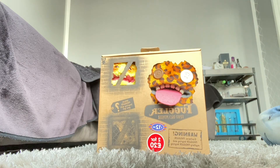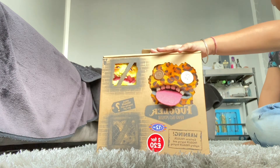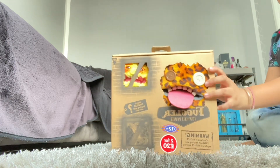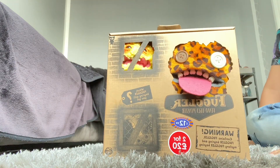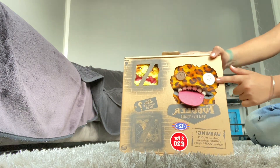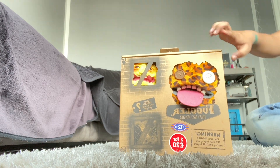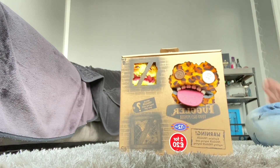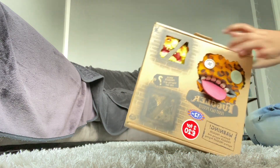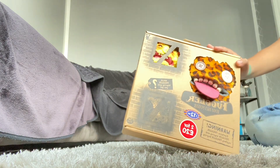Hello guys, welcome back to my YouTube channel. Today we are unboxing something special. It's a three-pack Floafer, and this one comes with a special Floafer — the leopard ooga booga, which you can only find in the triple ones. It also comes with a grin grin keyring and a mystery keyring, so let's get started.